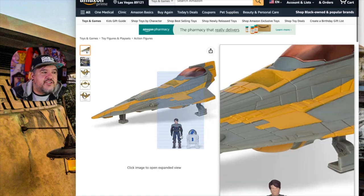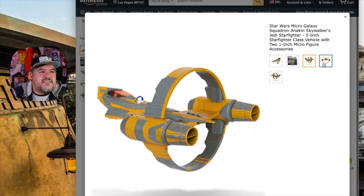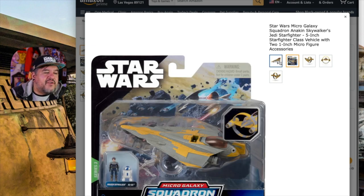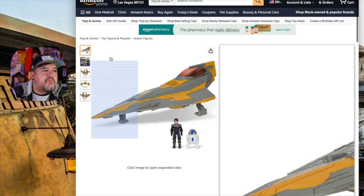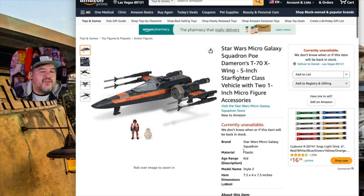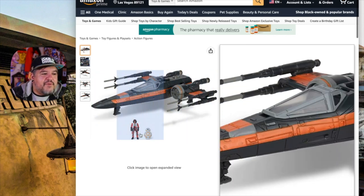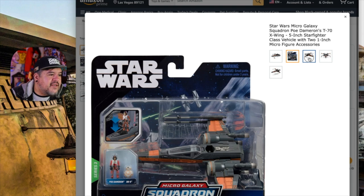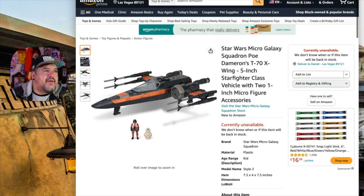Next up on Amazon, Anakin and his Jedi Starfighter — it looks like the exact same sculpt as Obi-Wan's but with a different paint job, which is fine. It just doesn't excite me, especially if I already have an Anakin figure. Then there's the one I want — Poe's X-Wing, which is currently unavailable. I want Poe's X-Wing with him as a pilot. It looks good, I like the packaging, Poe sits in the cockpit. I've always been a fan of Poe and his X-Wing. I don't care how you feel about the sequels — I like them.